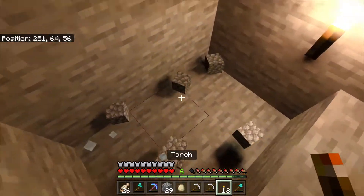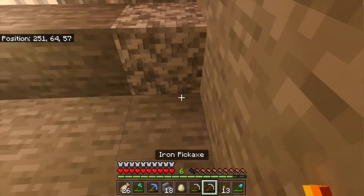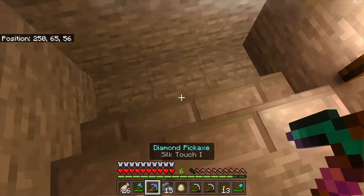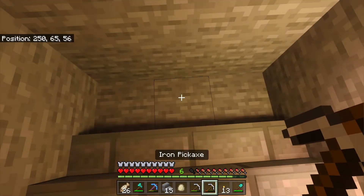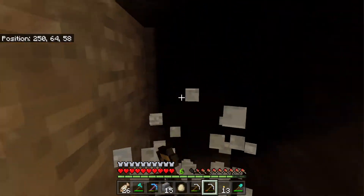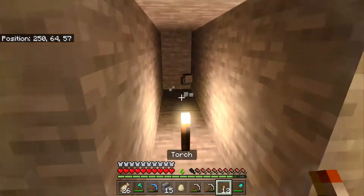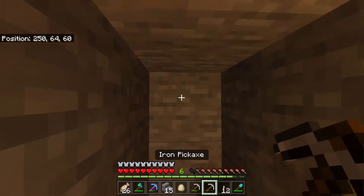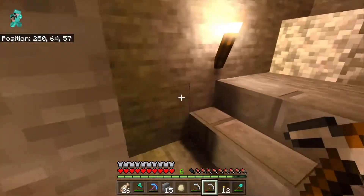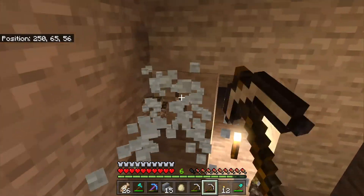I'll place some torches. Let's go ahead and place the stairs at least right here, that way we know how far we are. We need to go six blocks this way — one, two, three, four, five, six — and that's where the lava is going to be. Then we'll break one more for the actual portal, and then we'll dig this way.